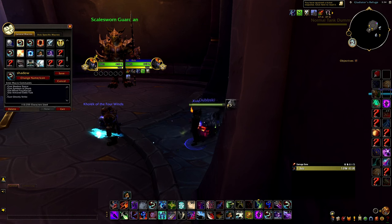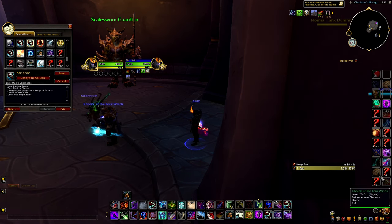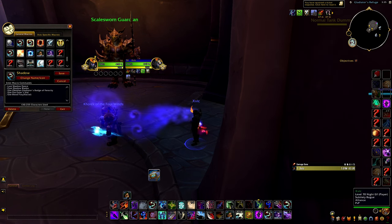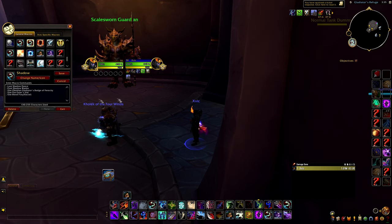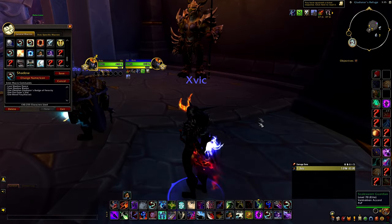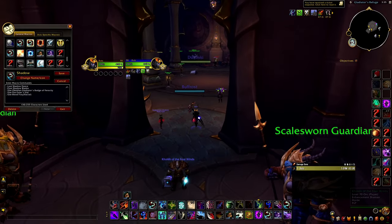I have my Shadow Dance macro right here. Now instead of the Orc Racial - since I'm Night Elf, I just put it there so if I'm playing my Orc Rogue I don't have to switch my macros out. The Fire Easter thing you don't have to worry about, it has no value other than looking cool. You're just putting cast Shadow Dance, then Blades. You can do Blades first or Shadow Dance first - I don't think it matters.